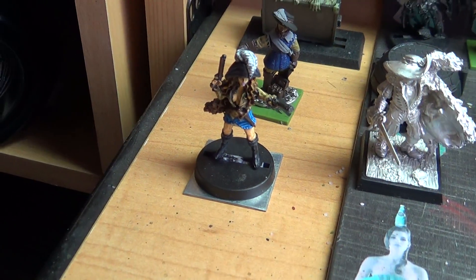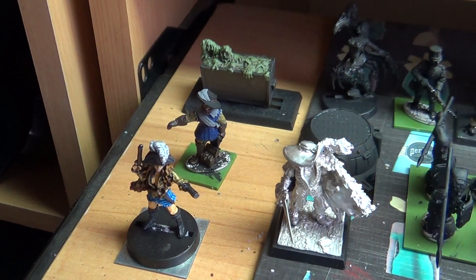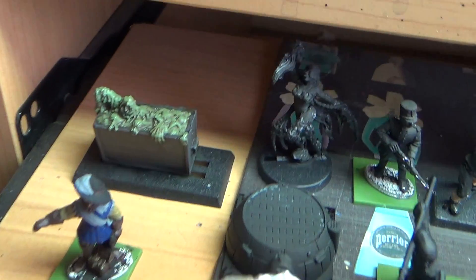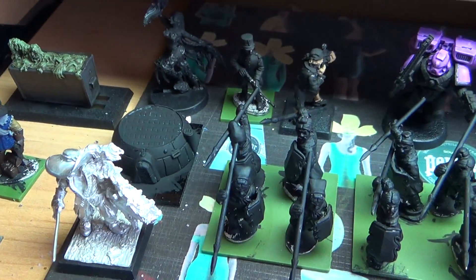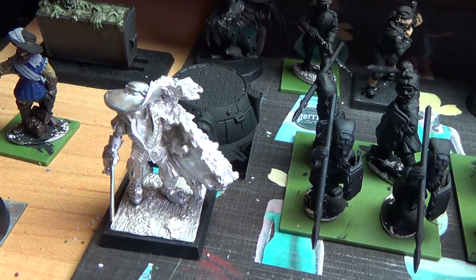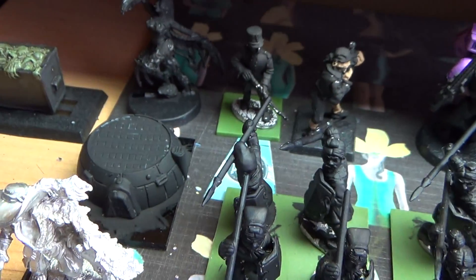For next week's entry, this pirate lass is nearly done — I just need to base her. I'm also going to try and finish the Moonwit figure and the dumpster guy, which is now drying in a wash. This guy is a freebooter pirate lord, but I'm going to paint him like a Red Mage from Final Fantasy, because I play a Red Mage in that MMO.